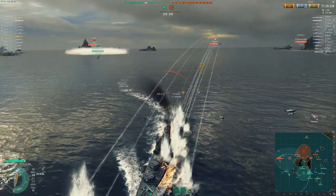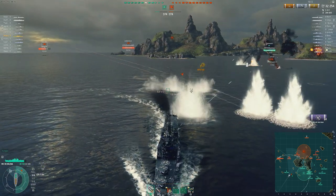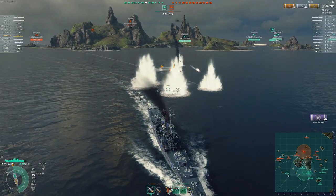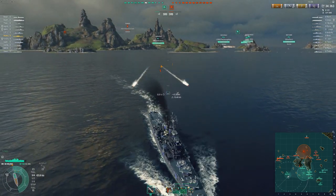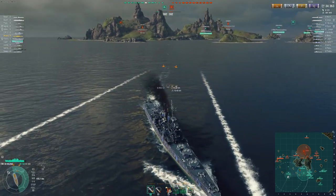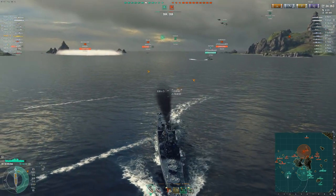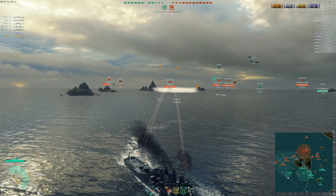Already up to 30k. The Helena in a double CV game is probably one of the better cruisers you could get. He has popped the fighter plane as well as the AA consumable and is going to shred this Ryujo. He does have to be a little careful of going broadside. The Helena's AA is extremely strong. He probably has concealment expert and inertia fuse, and doesn't have radio location, so he has the ability to grab a little bit more AA.